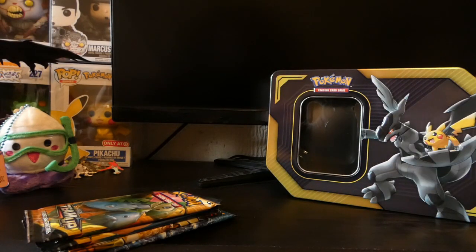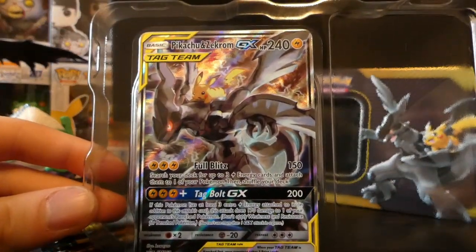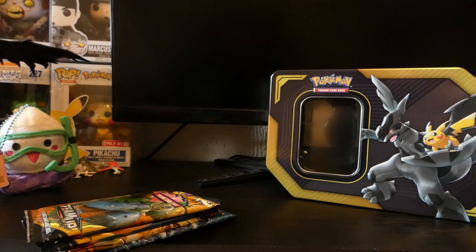I really do like these tins - got to be like my favorite tins because the promos that you get with them as well. Look at that Pikachu and Zekrom! The other alternative versions you can get from this are Snorlax and Eevee, and Celebi and Venusaur.